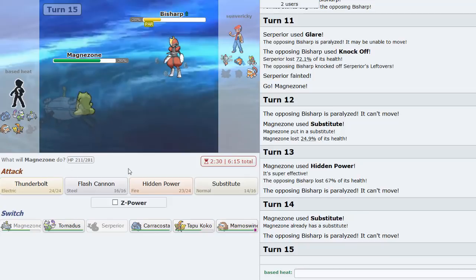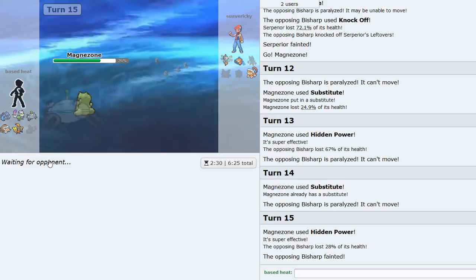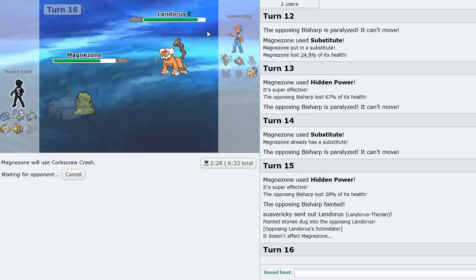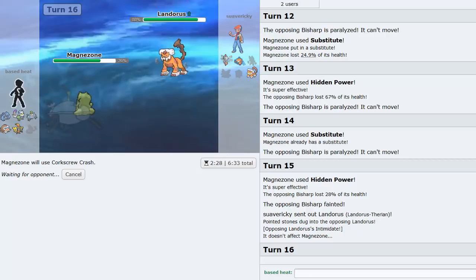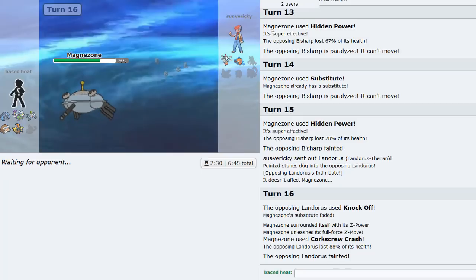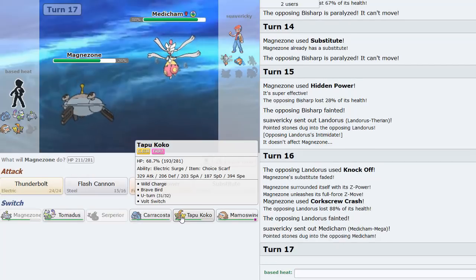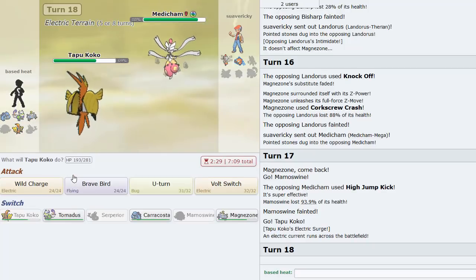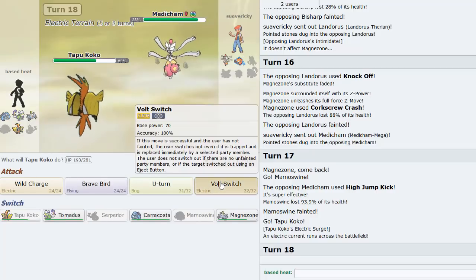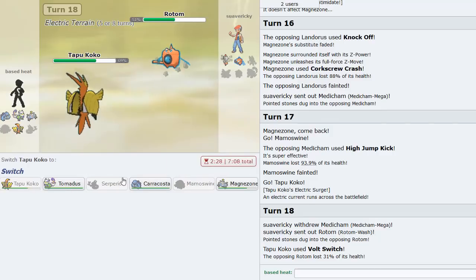He can't switch either - let's get a para. He went for Sucker Punch - not bad. HP Fire for damage anyway. He doesn't go for Sucker again - now we're behind a sub and he won't appreciate this Corkscrew Crash. We might be faster than his Lando. There's no way we can lose this game now. Lando's gone. Last two are Medicham and Rotom-Wash. Medicham comes out and I sack Mamoswine.